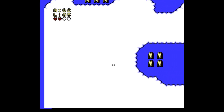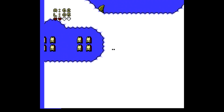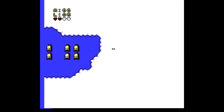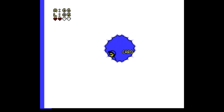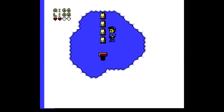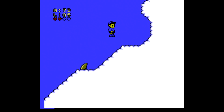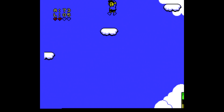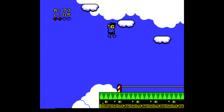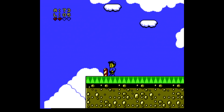In the next level, drop on down through these clouds and then run all the way over to the right side to grab the card. You can then bounce your way off the spring right here to get back up to the surface. Make a big leap over onto the platforms with the clouds, carefully making your way to each one, and make your way to the exit.